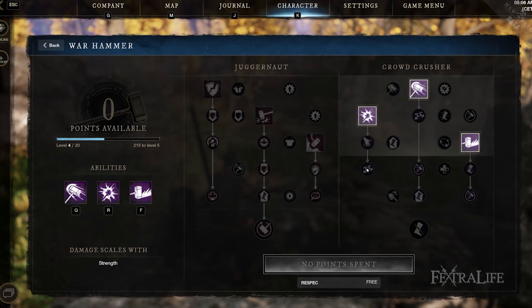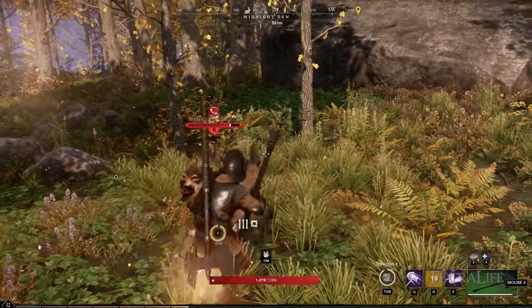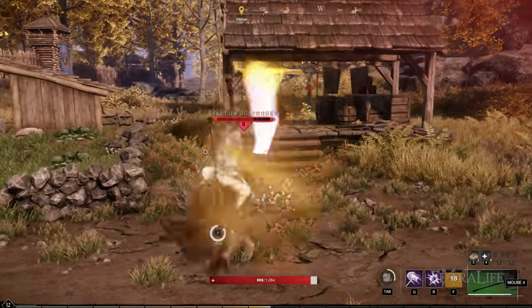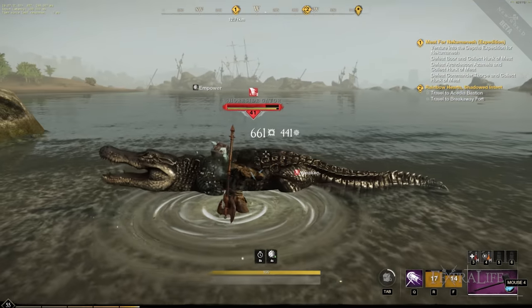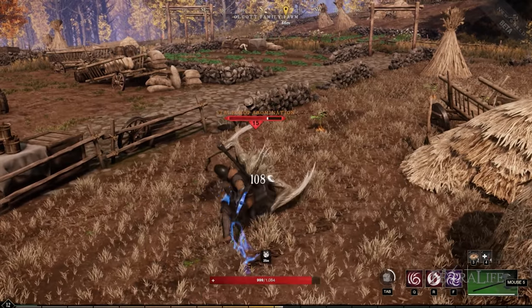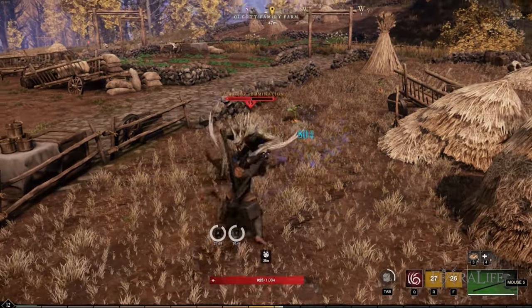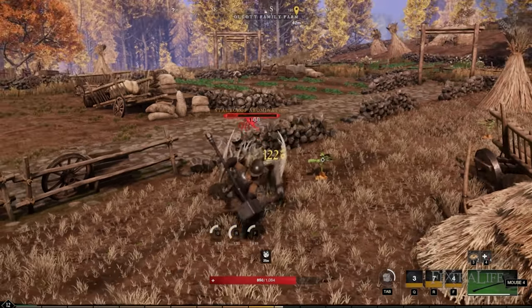Moving over to Crowd Crusher, the first ability is Shockwave — an AoE ability that stuns enemies. I really like this ability. You can further buff it to increase damage, and targets caught in the AoE will take increased damage for 10 seconds, which is fantastic. If you open with this ability, you soften everything up for further AoEs and stun them. Enemies are stunned, so when you do your spin to win — maybe with a Great Axe combo or the other hammer abilities — they can't interrupt you while you're doing these. That can prevent interruptions, and it works really well in both PvE and PvP.